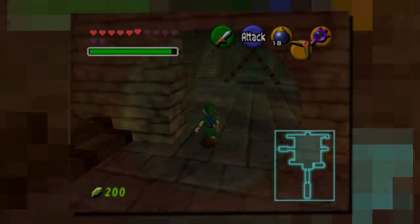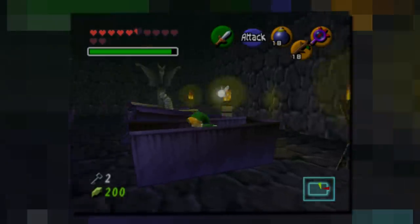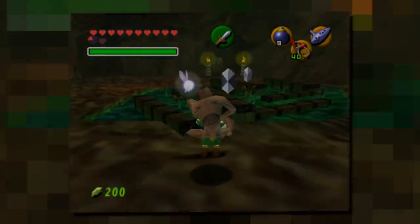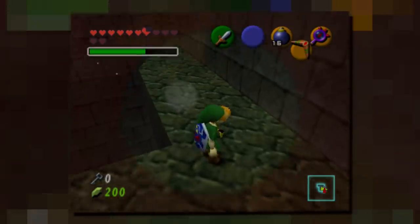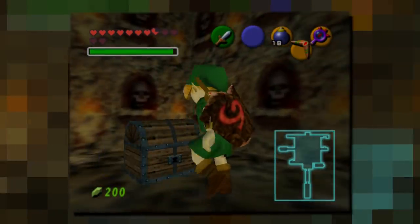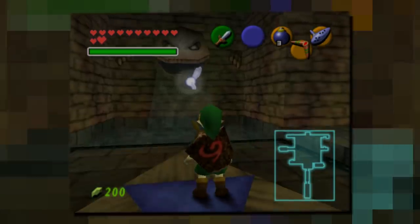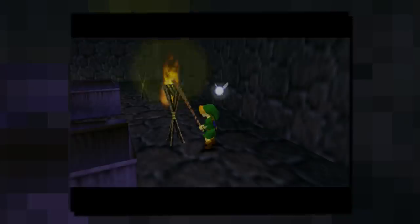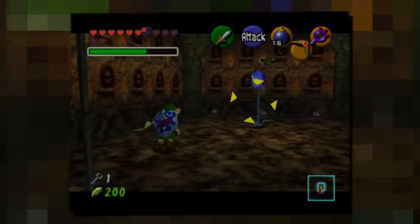There are blood splatters everywhere, there are torture instruments standing around, there are chains hanging from the wall, and there are Re-Deads everywhere. It is just an unusual, dark, and brutal setting for the Zelda series. Second, the whole thing is incredibly confusing. There are tons of invisible paths, there are keys that are necessary for progression but just unlock rooms that are entirely optional. The way the Lens of Truth is hidden here is really strange — the whole thing feels as if it does not belong in a Zelda game. And I believe that this isn't by accident — all of this is for a very simple and brilliant reason.